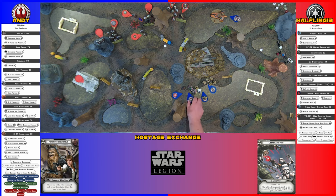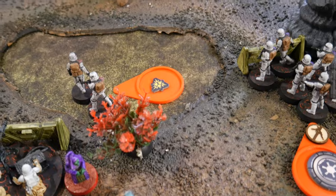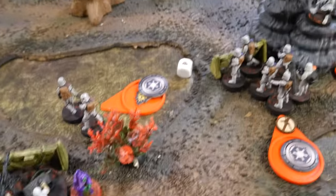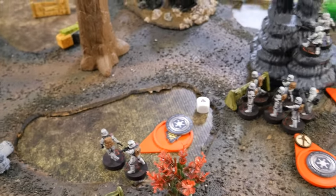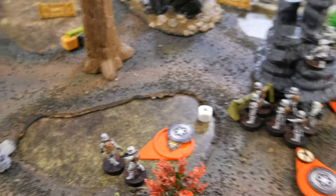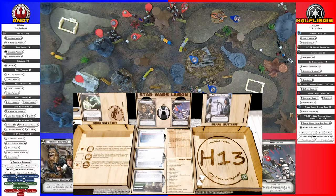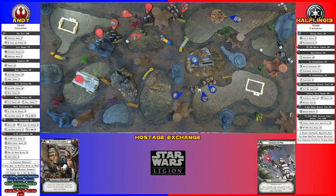These two stormtroopers roll suppression successfully, then aim and shoot — miss. That's fine. And that gives the aim to the E-Web.